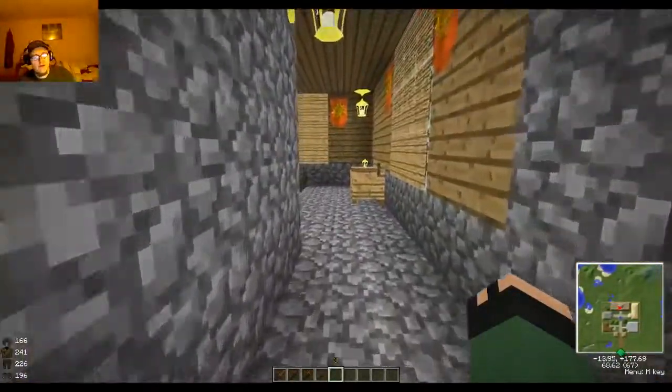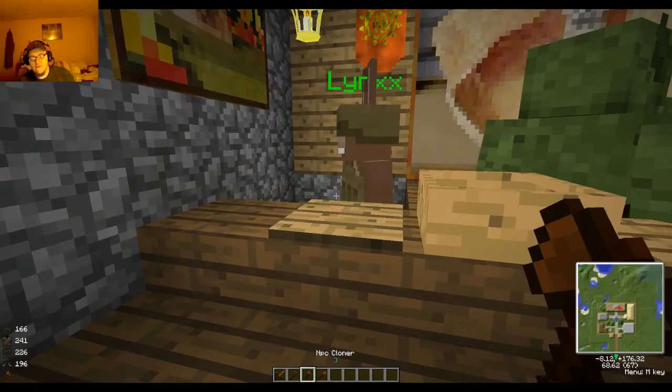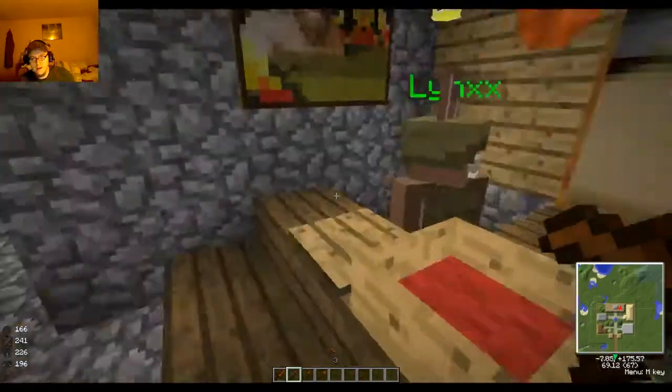Over here I've added some NPCs that are going to sell different things. It's really easy — you just go in, go to trader, hit edit, then drag and drop what you want in there.